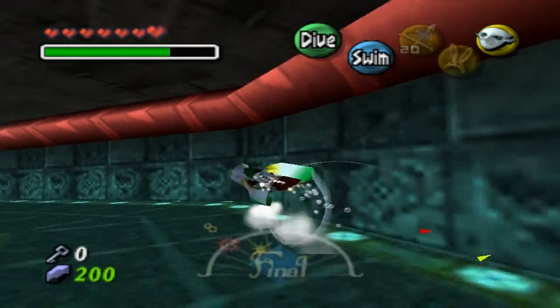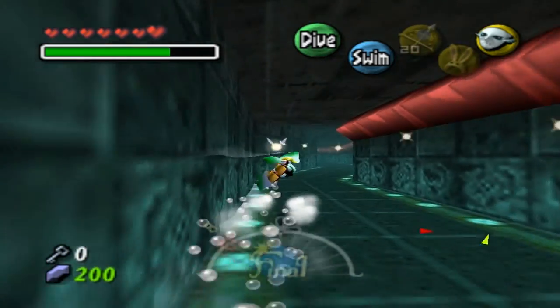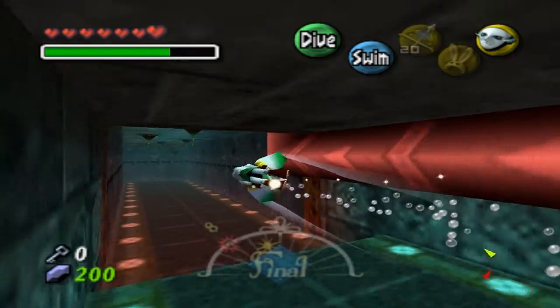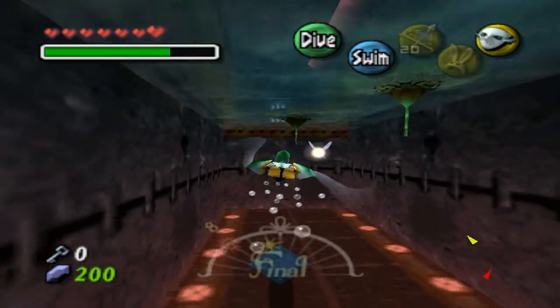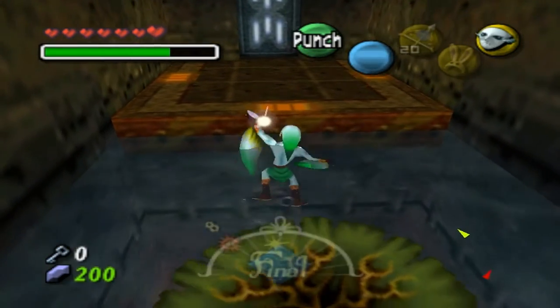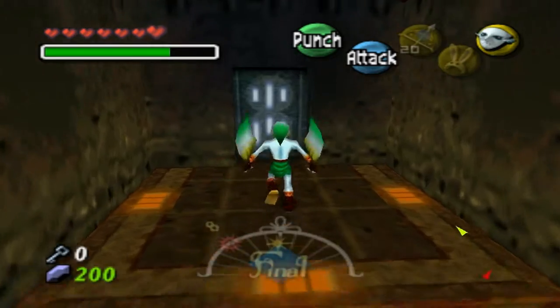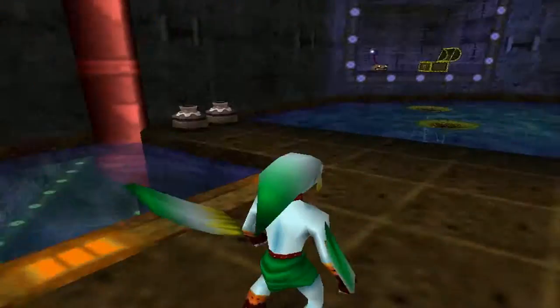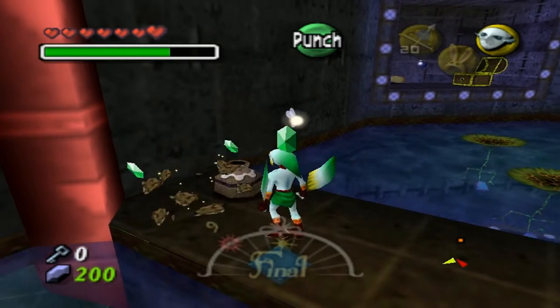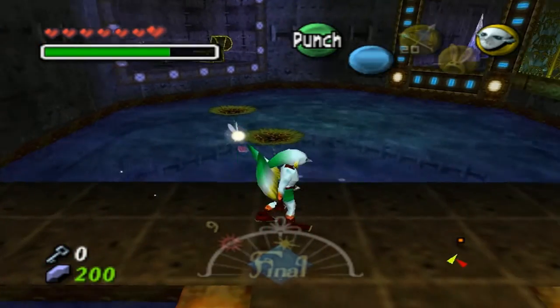Yeah, go back to here - you know where we fought and got the compass? We had to come to this area. You don't have to worry about getting a fairy unless you started the cycle over. So yeah, we're back here at this area. What you're gonna do is transform back to normal Link.